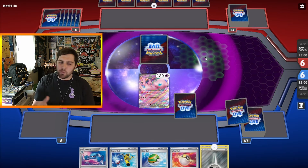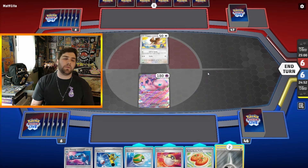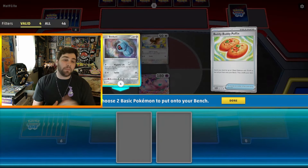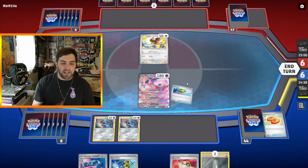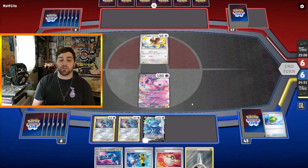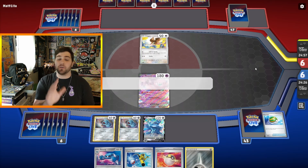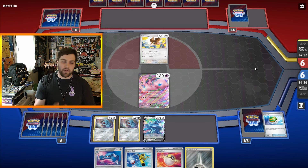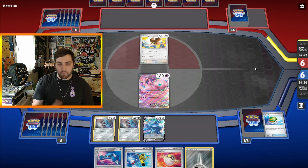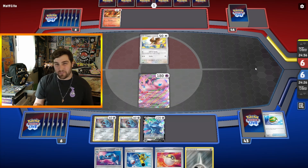Starting here, not too bad — got a Mew EX, Metang, Super Rod, Nest Ball, Ultra Ball, and two Metal Energies. Going up against probably Charizard, there's a Pidgey in their Active spot. We top deck a Buddy Buddy Poffin to get two Beldums, Nest Ball to grab a Dialga V, attach an Energy to the Dialga, and then pass turn. I could Ultra Ball away Metal Energy and Metang, Super Rod them back, draw three — but that doesn't guarantee evolving Beldum into Metang next turn, and I have Ultra Balls to find Dialga V-Star anyway.